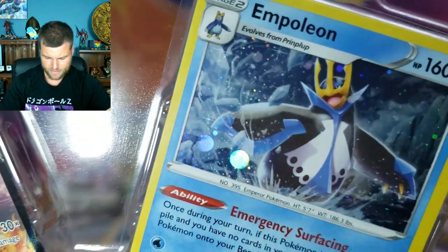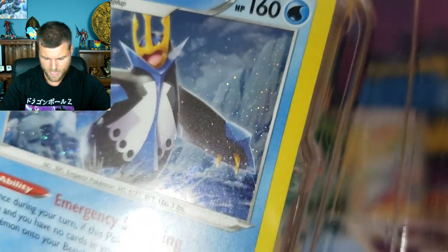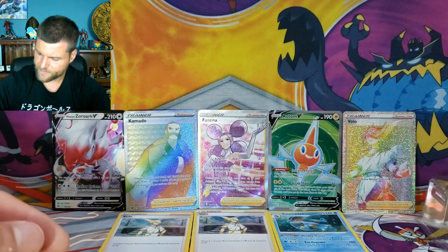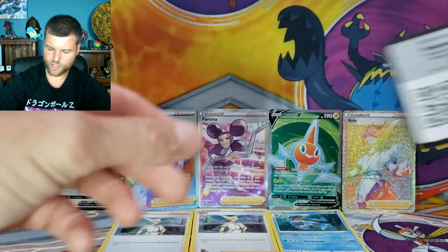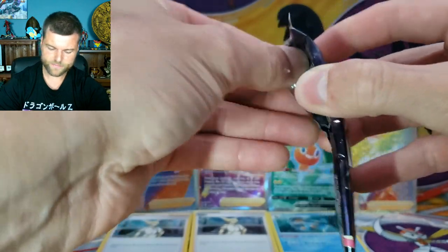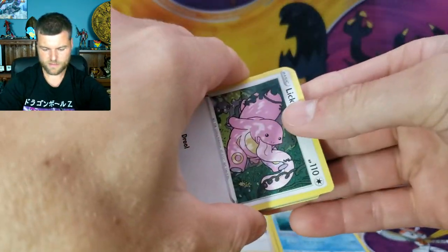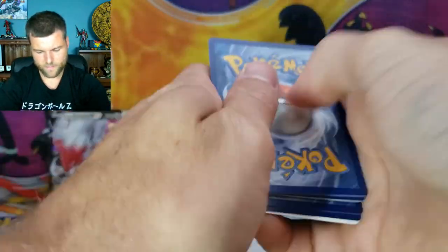Alright, first thing we're going to do is look for swirls. We haven't had one swirl tonight — come on, one swirl! Two more packs and two more packs as well, plus your code card. Here we go, another four packs. One, two, three, four — I don't know why that card is buckled, but as long as it's not the last card, we're fine.